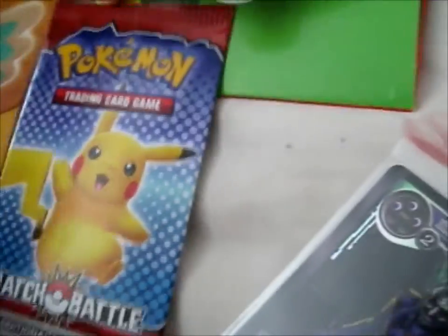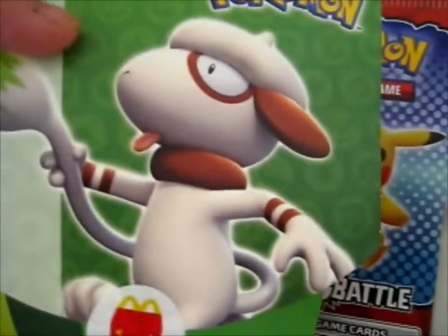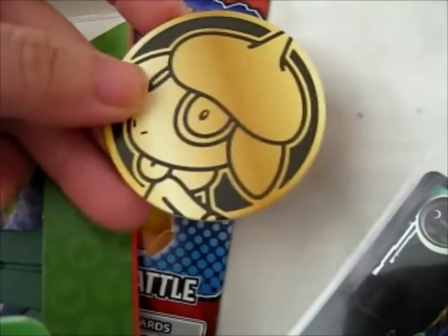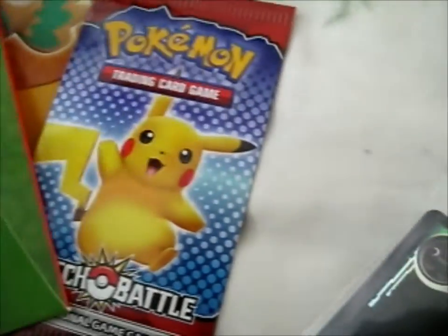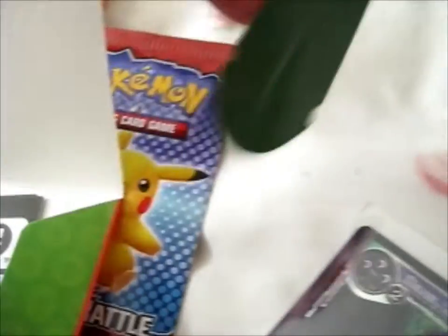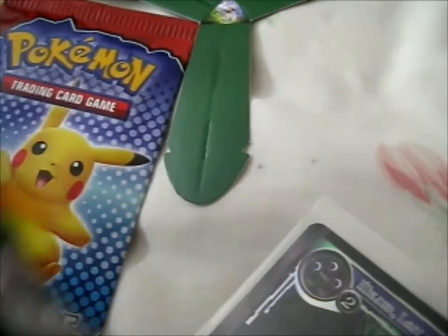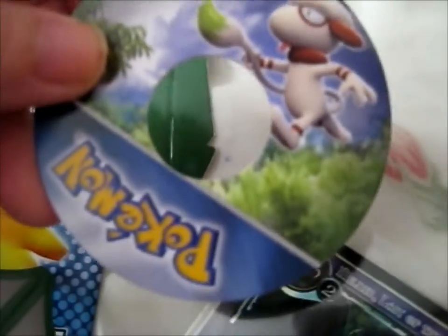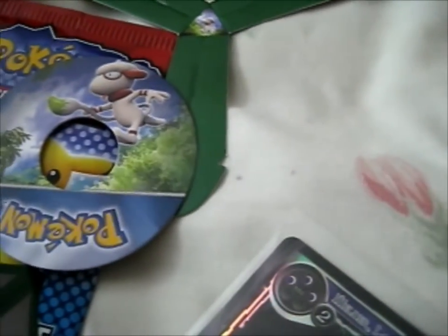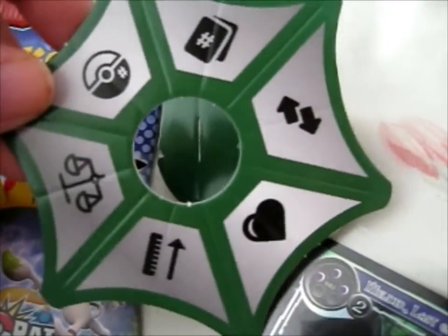This is the one that he had — it's got a Smeargle on it, and it's got a cardboard coin. It's also got a Smeargle on there as well. I'm guessing somehow you're supposed to make a spinner out of this.